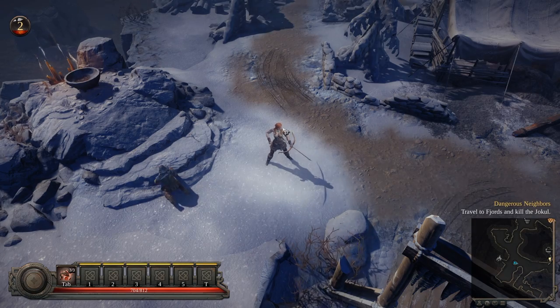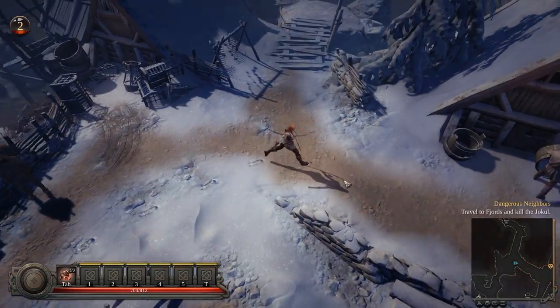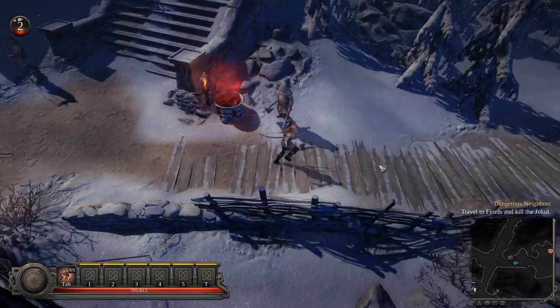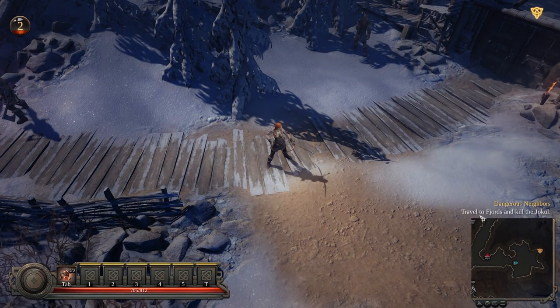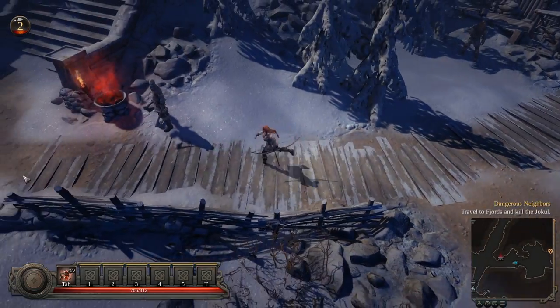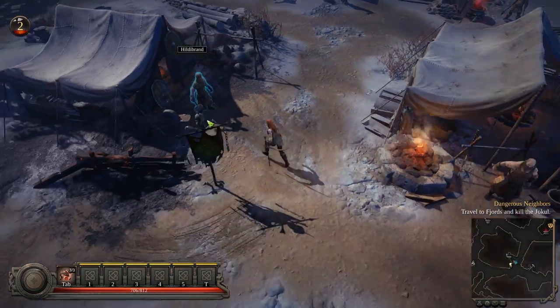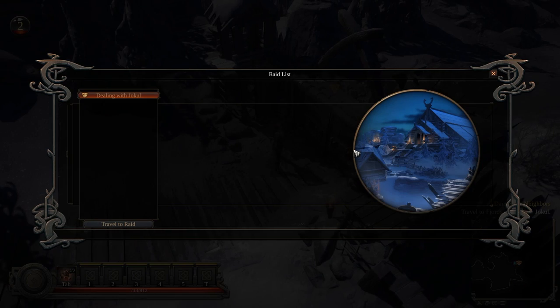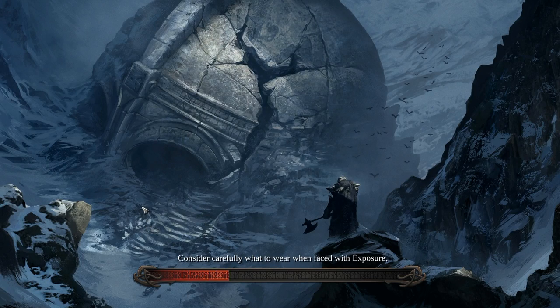I see some waypoints on the map — not sure what to call them. I have a job here: travel to the fjords and kill the yokel. Maybe I should first try to get rid of some stuff, check if I have upgrades I can buy, and check my armor situation. Yeah, it's time to do the new quest — defeat the yokel. Let's do it!